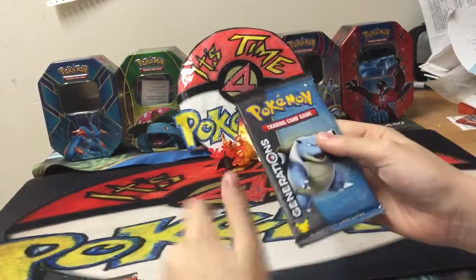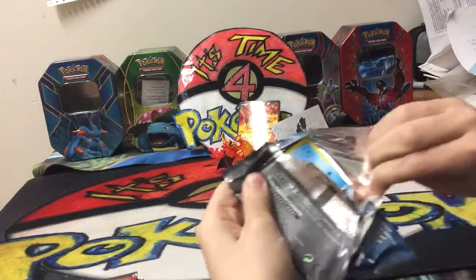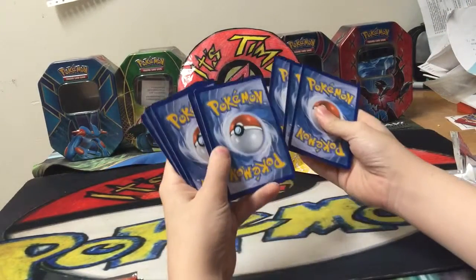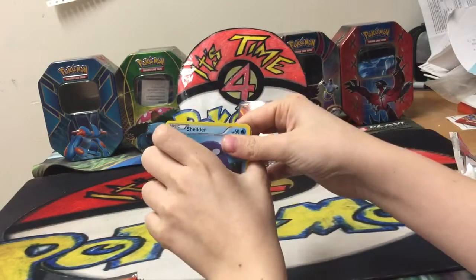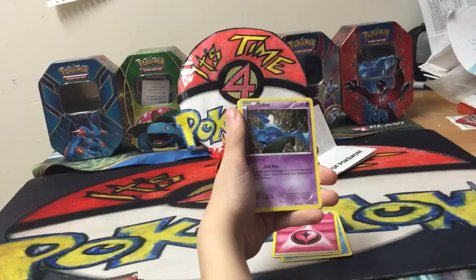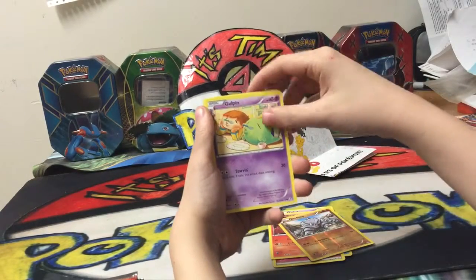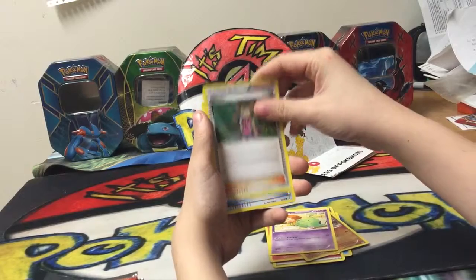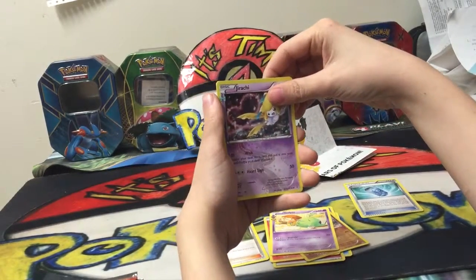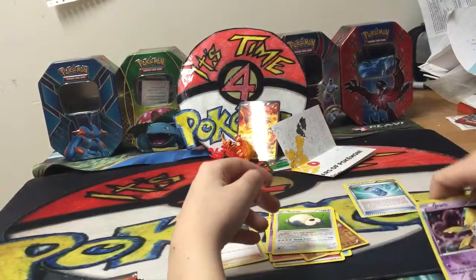We're going to start with a Blastoise pack. Hopefully we get good pulls — I'm hoping for Jolteon. I love the Jolteon, one of my favorite Eevee characters. So we have Shellder, a Fairy Energy, a Zubat, Magmar, a Rhyhorn, a Gulpin, a Shauna, Elixir Soda. Oh, it's Jirachi — I love the art of that! And a Snorlax non-holo rare.